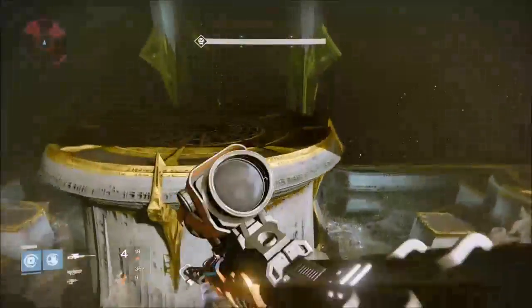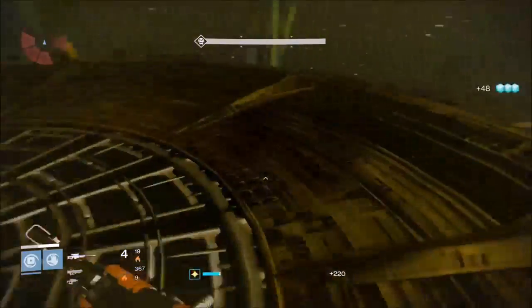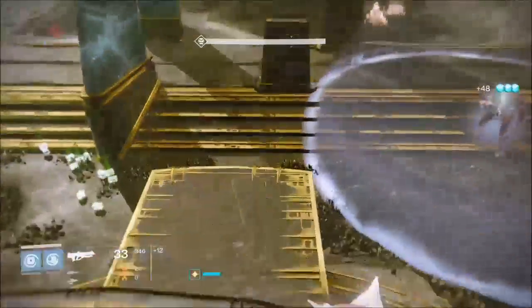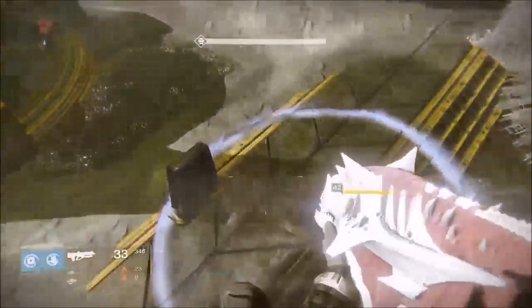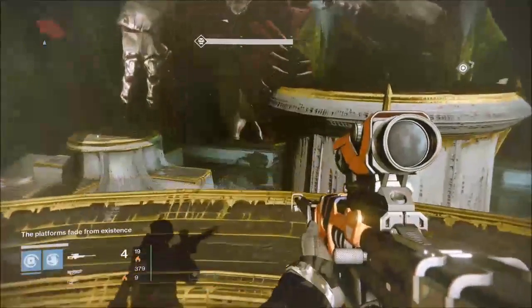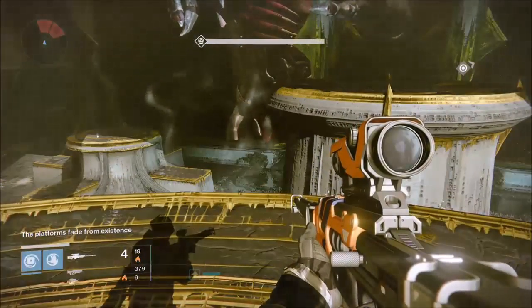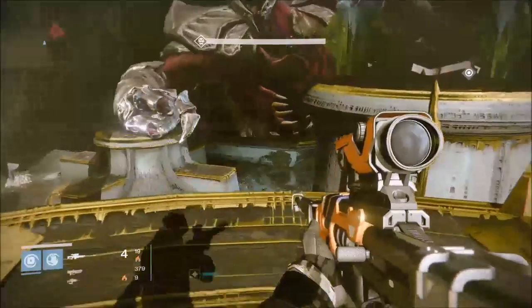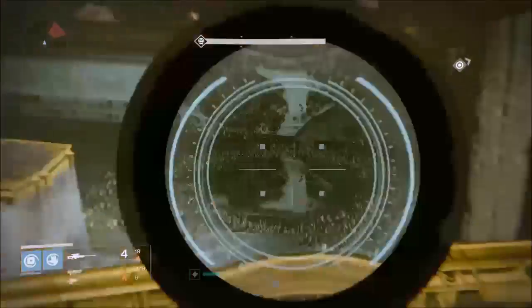Killing the Ogres, stacking the bombs, and detonating them all has to be done very quickly. You have about 40 seconds from the time Oryx's chest opens to when the bombs have to have already exploded. So it's a few seconds to stagger, a few seconds to jump up, a few seconds to kill the back Ogres, five or more seconds to lure the others, a few seconds to detonate, and then run and get shots on them. The times add up.